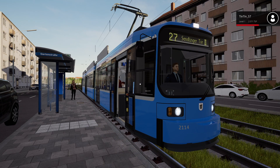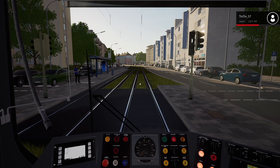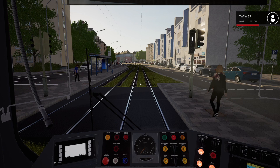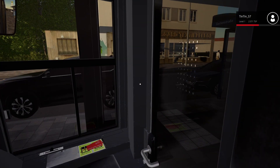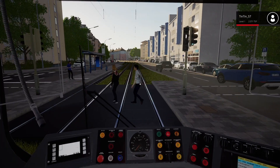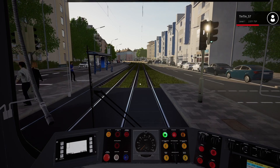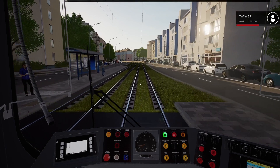This tram is quite nice to drive — the R2.2B. They're all quite easy to drive. Let's lock the doors because we've got a green signal; this one accelerates quite well. I think we've got a door open there — let's close that. We're still on green; people are crossing the track but we'll keep going.